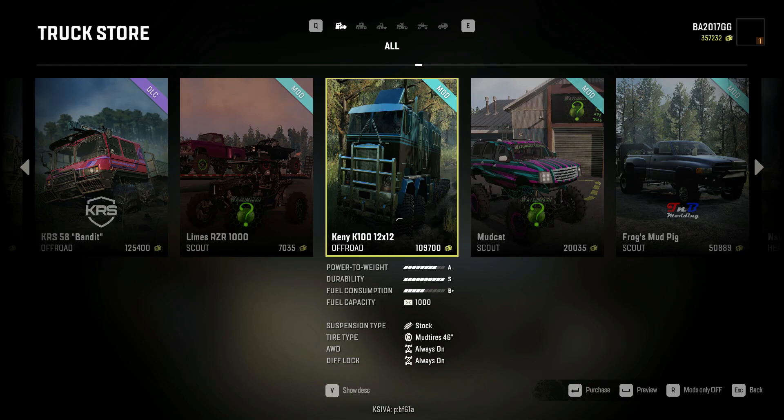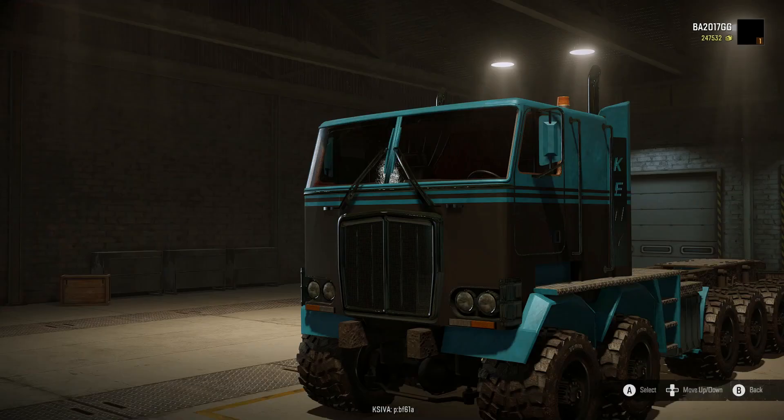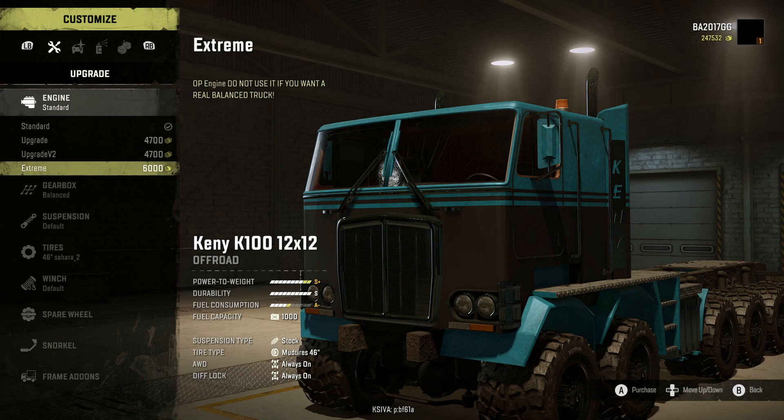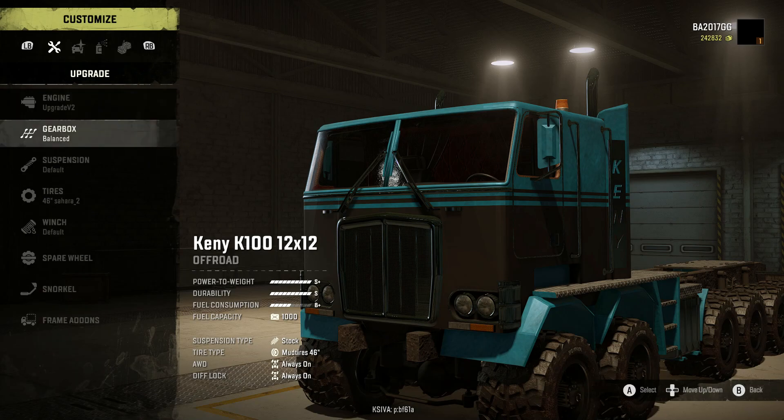Alrighty guys, time to customize up the Kenny K-100 12 by 12. This looks like an absolute beast — I think this is what we need to rescue that 3500. So we've got standard, upgrade, upgrade v2, and extreme for engine options. It says 'op engine, do not use if you want a real balanced truck,' so we're gonna go with the upgrade v2.